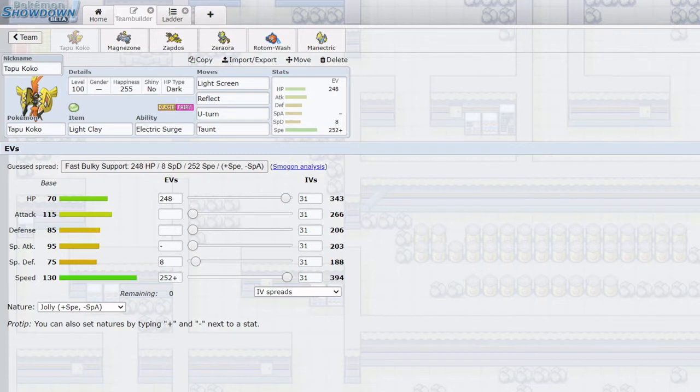First up we have Tapu Koko, and it's actually going to be a support Tapu Koko running dual screens - Light Screen and Reflect - with max HP and max Speed. It can get these screens down pretty fast and is relatively bulky with 343 HP. With Light Clay we can extend that duration, which really helps survivability. Electric Surge is super important for the team as it boosts my Electric attacks. I'm not running Rising Voltage, which I'd generally recommend on an Electric team, but I wanted to try without it.